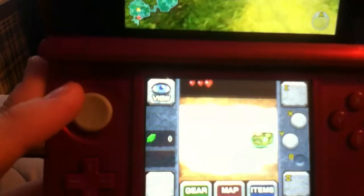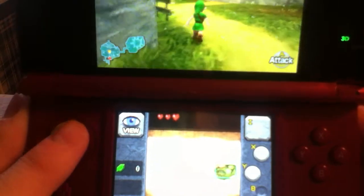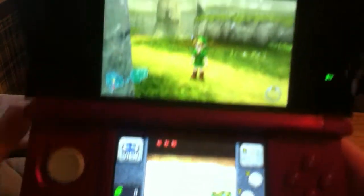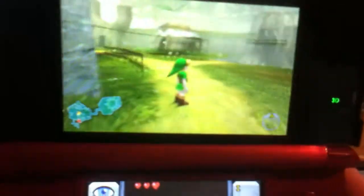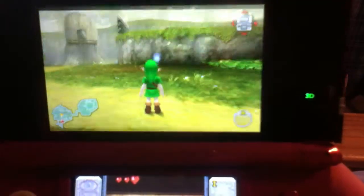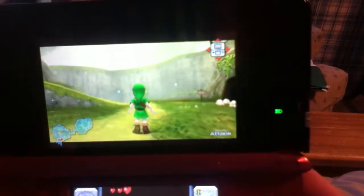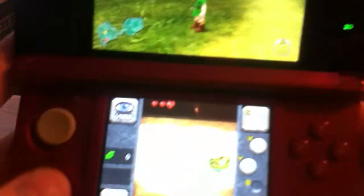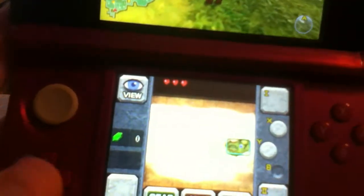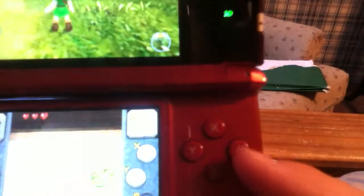Quick rundown of the controls: obviously the circle pad is to walk around. If Link is facing you or to the right, if you push the left bumper it brings you back to his view, and that can also lock onto enemies, and it's easier to fight that way. The plus pad really doesn't do anything — it might later on in the game, but it doesn't do anything now.